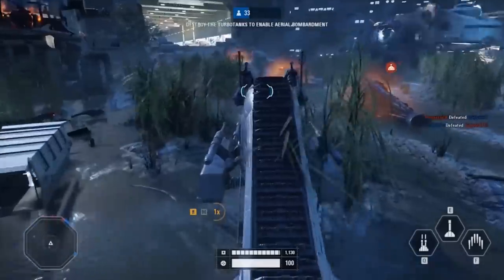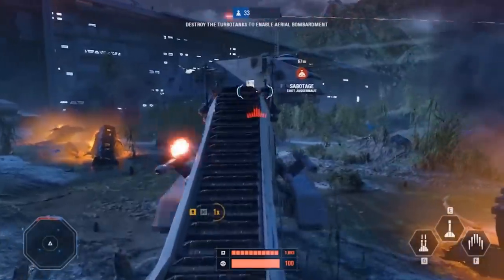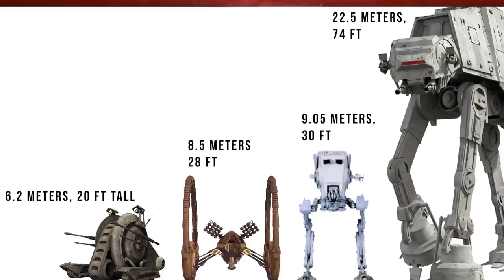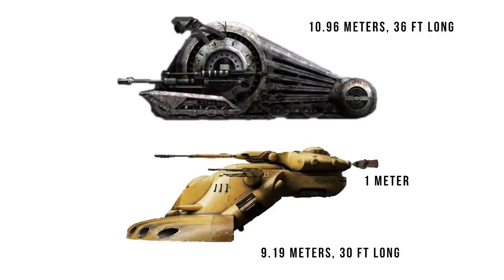By having these pair of side treads out on pylons, it made the tank a lot more stable, but also ensures a good grip when traveling across the debris-filled battlefront. With a height of 6.2 meters, or 20 feet, it was about two-thirds the height of the AT-ST. And with a length of 10.96 meters, or 36 feet, the snail is about a Jawa longer than an AAT.